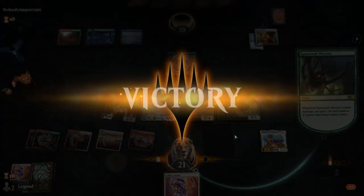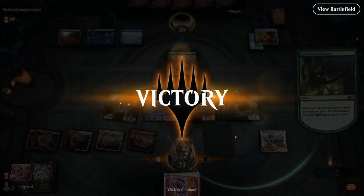The combo is starting to take shape. Opponent doesn't seem to have any interaction, but if they have their own combo with Song of Creation they could potentially win next turn by drawing their entire deck and casting Thassa's Oracle. But no — opponent packs it in. We had a great opening hand and assembled the combo on turn five.